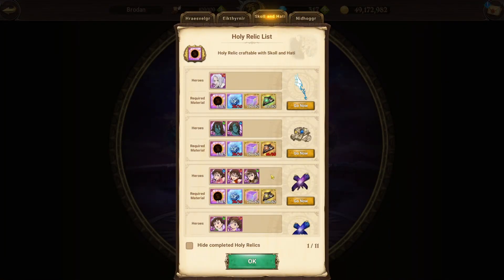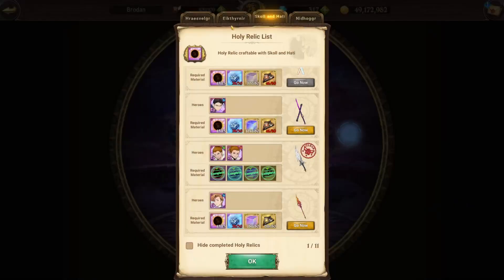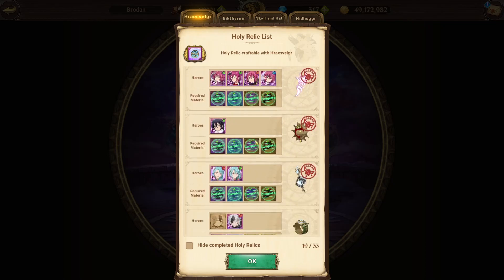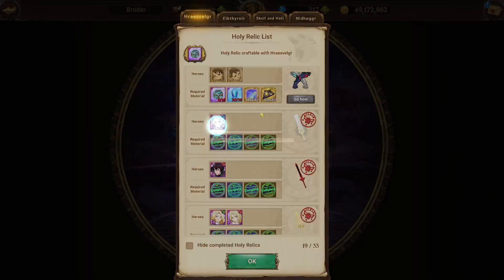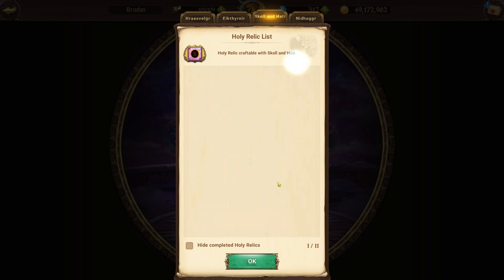Obviously getting some defense and attack related stats as well would have been nice, but it's pretty straightforward - just like all my other recommendations. The first one you want to get is always the Holy Relic for the hero that's designed for that demonic beast. It's just going to make your runs easier, especially with Skull and Hardy being farmable now, and it's going to allow you to get the other ones faster.